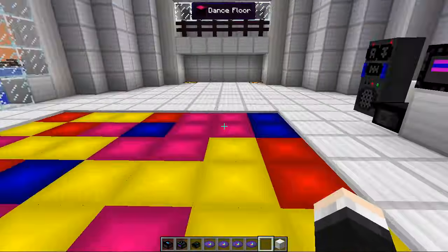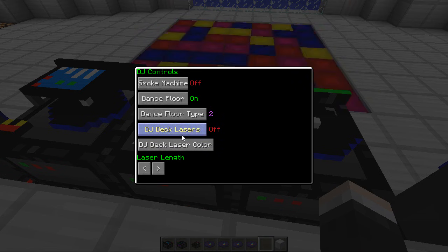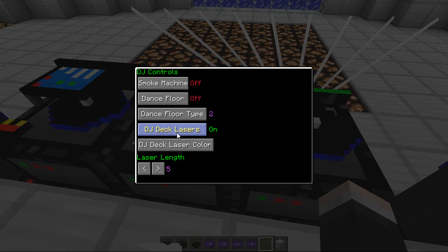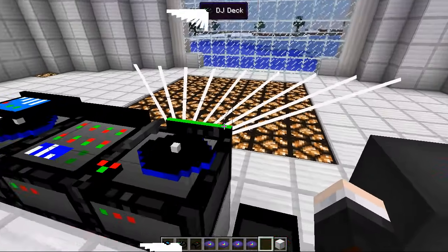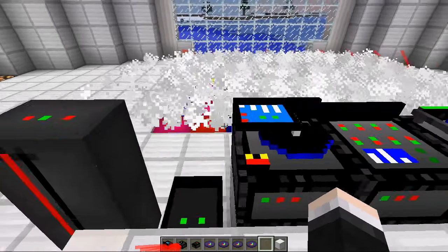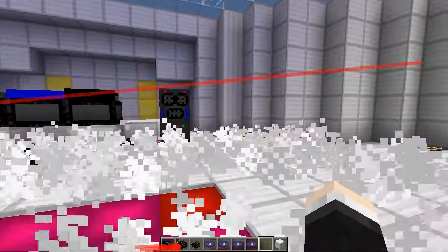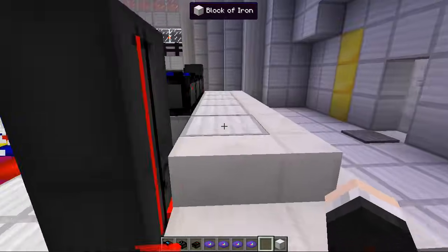We'll be on the dance floor just rocking it to our tunes. And then you've got one more control which is the DJ lasers. You can turn them on and they come out of the DJ deck right here. You have different controls - you can change the length to make them longer or shorter. And you can also change the color - we're going to go for red. With the smoke machine and the dance floor on - look at that! When you're on the dance floor, this is incredible.